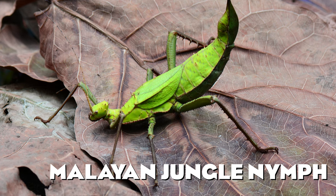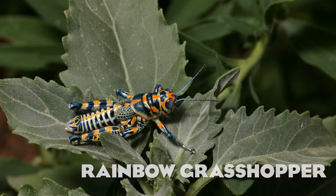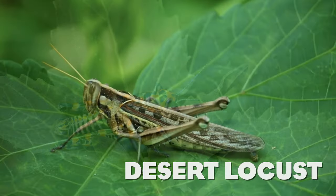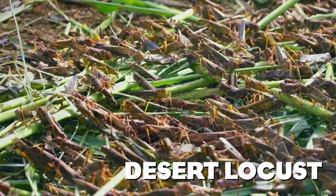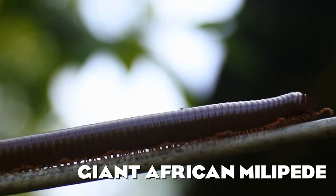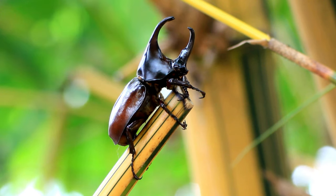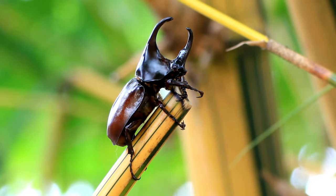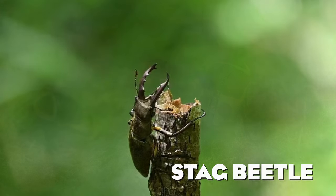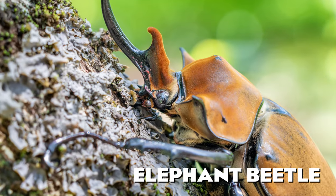The Malayan jungle nymph is one of the largest phasmids and is commonly kept in zoos and private terrariums because of its size. The rainbow grasshopper is one of the most colorful insects in its family, native to the United States and Canada. The desert locust is known for forming large swarms and migrating great distances in search of food. The giant African millipede is the largest of the world's 10,000 species of millipedes and can often be seen in zoos. I also had to include some beetles — my favorites for Planet Zoo are the colorful sun beetle, the stag beetle with horns that resemble those of a deer, the rhinoceros beetle with its characteristic horn, and the giant elephant beetle.